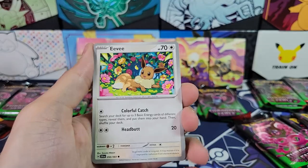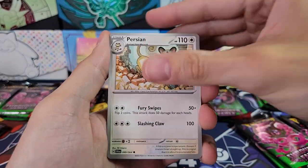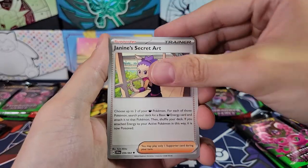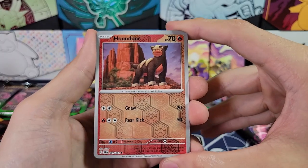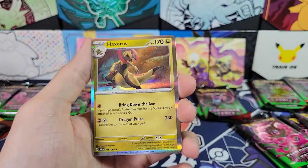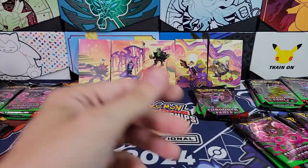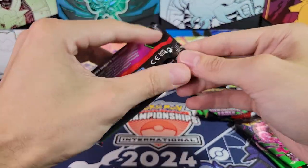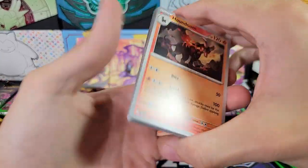I pulled one illustration rare and then a couple full arts and a couple double rares. Pull rates seem fairly comparable to regular sets — out of roughly 36 packs you're going to get one special illustration rare. So hit rates are not super great for this set, and they're on par with standard sets even though you cannot actually buy booster boxes of this set. I'm hoping we'll get a special illustration rare in one of these for our giveaway.